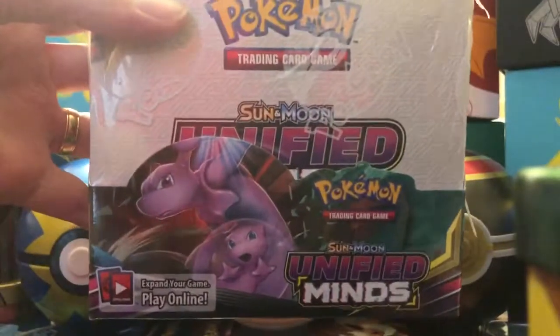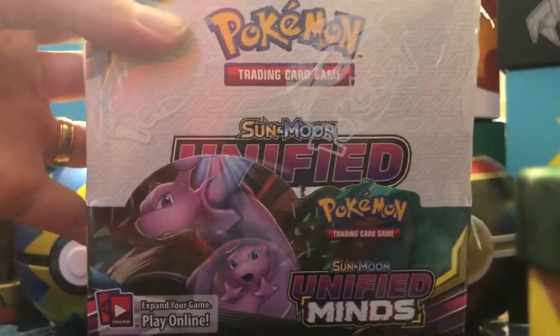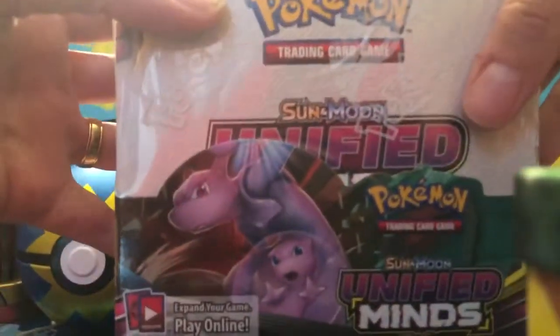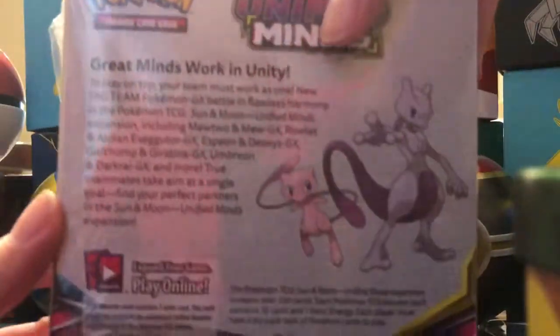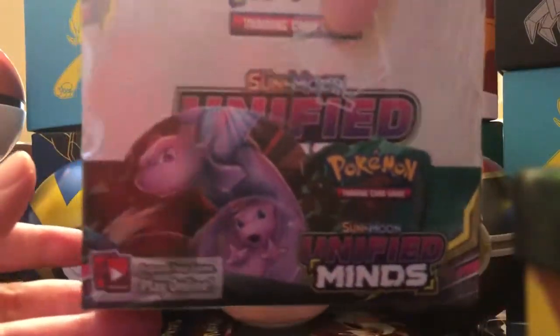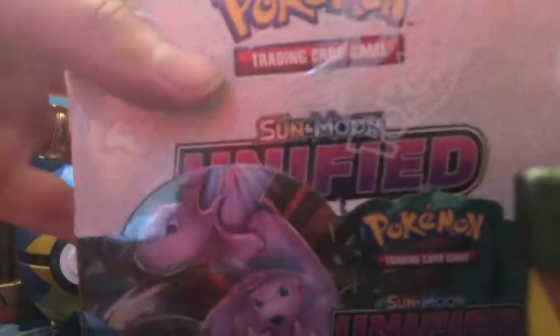How's it going Chasers? Big C and Little C here. It has finally arrived. Little C, tell them what we got. We got a Unified Minds Booster Box. That is right. Our Unified Minds Booster Box has finally arrived in the mail.